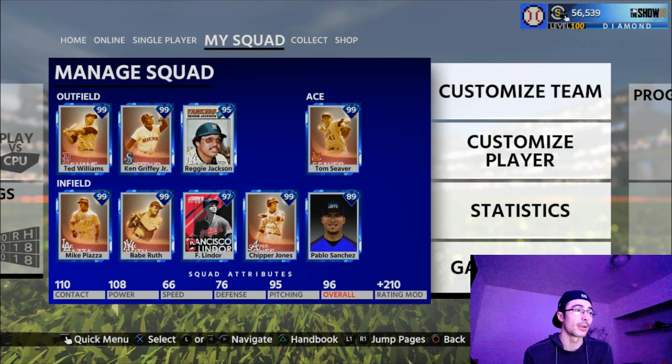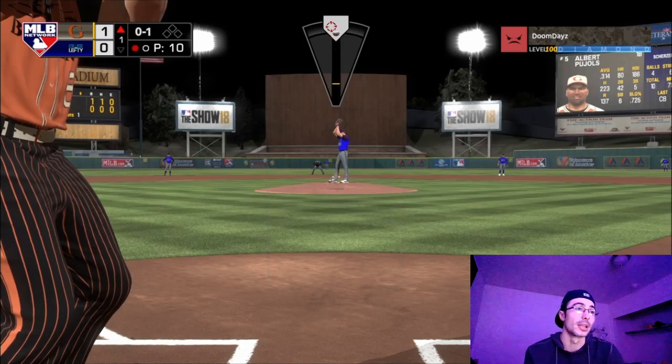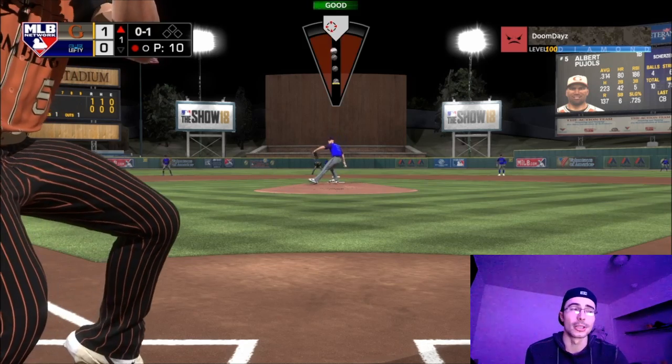This is going to be the squad: Ted Williams in left, Griffey in center, Reggie Jackson in right field. It's not the best quality outfield when it comes to fielding, but definitely amazing bats. We've got Griffey, Chipper, Reggie, Babe Ruth, Pablo Sanchez, Ted Williams, Lindor, and Mike Piazza. I did bring back Pablo Sanchez since I got rid of Ramirez.